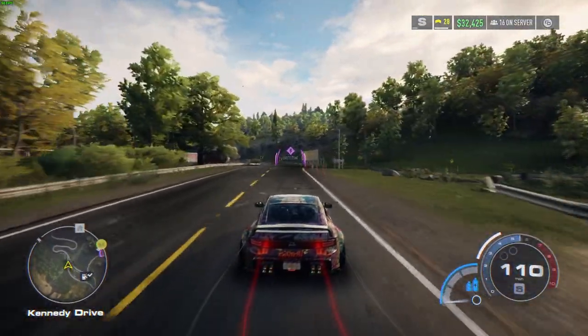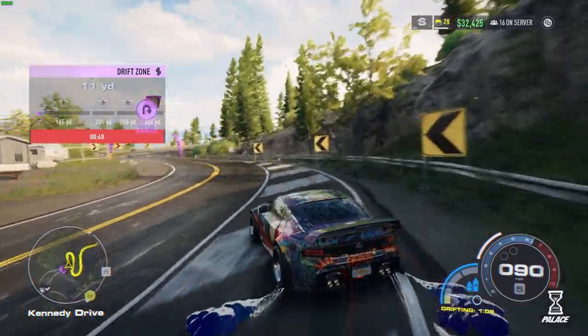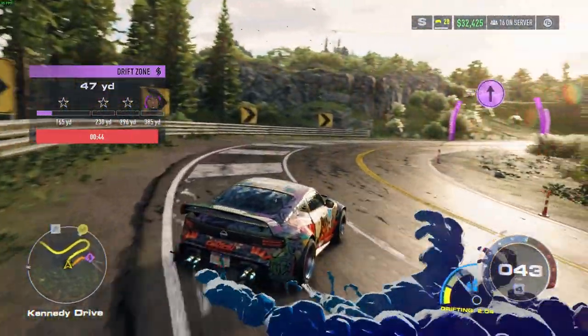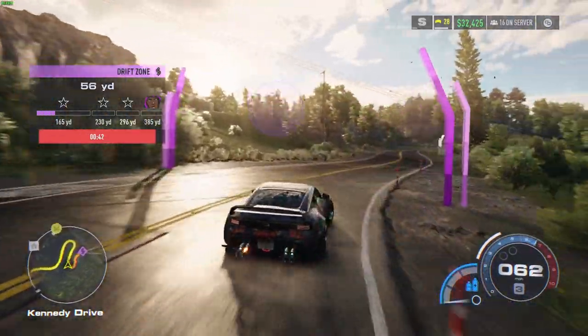I'm going to tell you how to drift better in three simple ways. Step one is to train yourself out of using the brake tap and instead use the gas tap in order to initiate the drift.